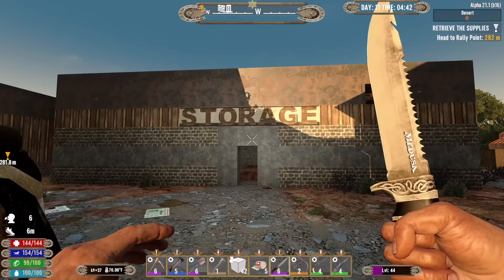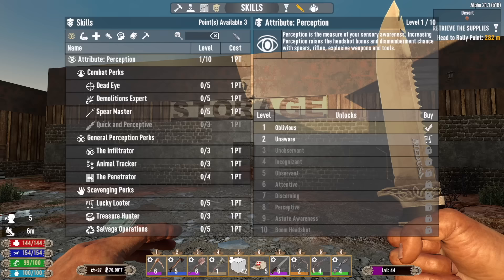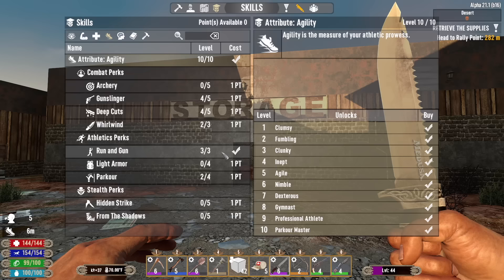Hey, what's up everyone, Glock 9 here and welcome back to New Frontier. It is the morning of day 11. I've got some skill points to spend this morning — three of them. Let's just go ahead and max out agility, get that over with. Now we can max out Deep Cuts and Gunslinger once we get some more skill points.